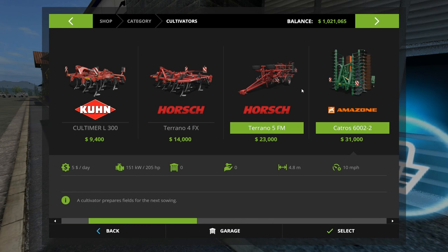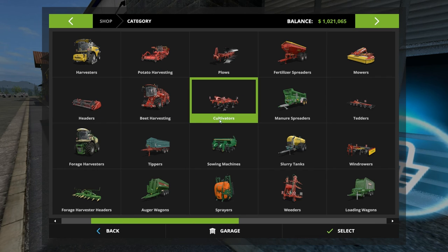So this guy's probably the most reasonable — $23,000, requires 205 horsepower. So with the plow at 240 and the cultivator at 205, we're at $83,000 so far if we go that route. The plow was $59,000 and the cultivator $23,000, so about $82,000 combined. Now what are we going to pull it with?